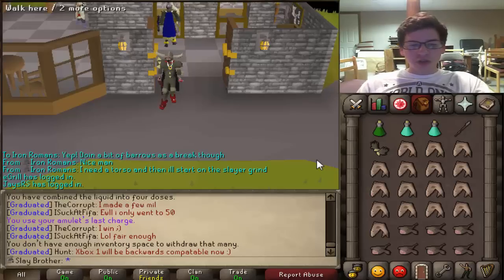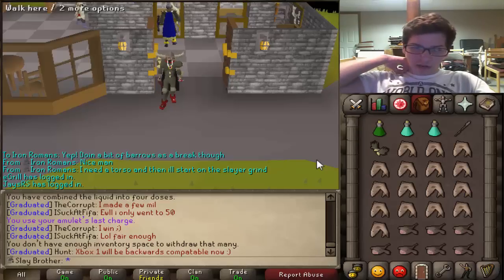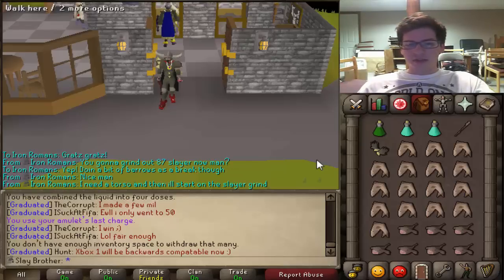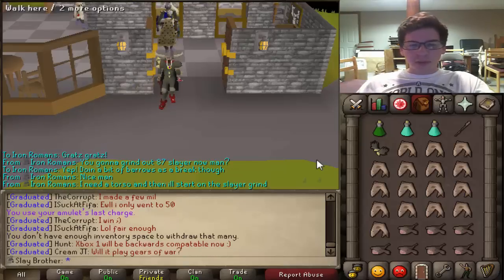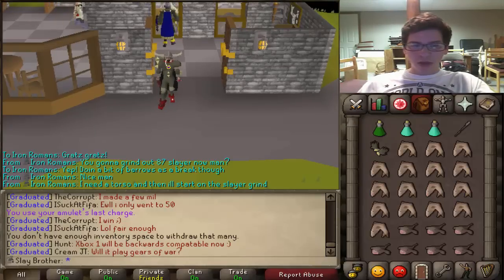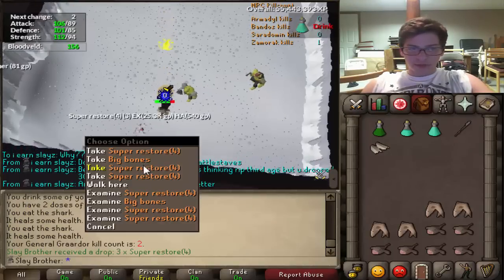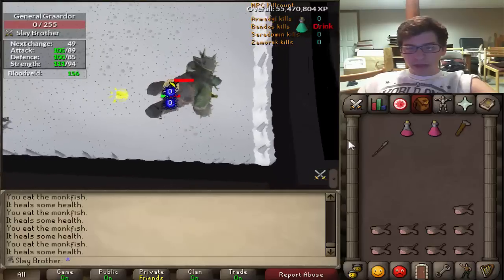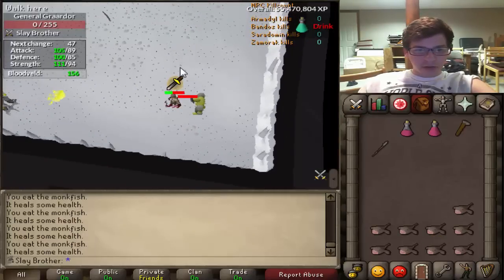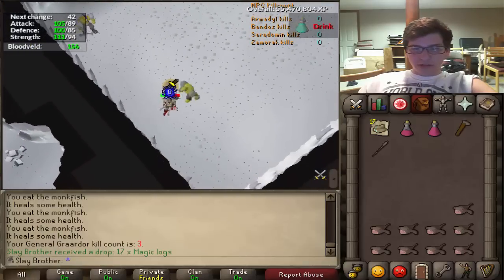Before going back to Slayer I'd like to do a few kills of Bandos — maybe 2 or 3, it's pretty late so I'm imagining decent open worlds. I just want to get comfortable with Bandos so when I kill them a lot I'm not totally new to it. Kill number 1 — just some Super Restores, very easy kill. Kill number 2, our last for now — 17 magic logs.